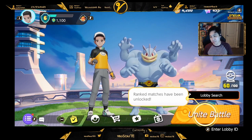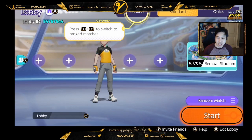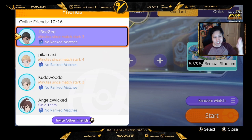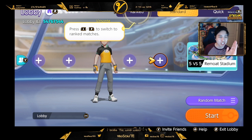Now for lobbies — you go to Unite Battle and open a lobby, that's how you create a lobby. You can invite friends by going up and pressing minus, then 'my friends,' or you can press Y to invite friends and see if they're in a match or not. If you notice on the top left, there's the lobby ID.